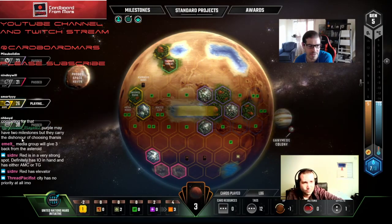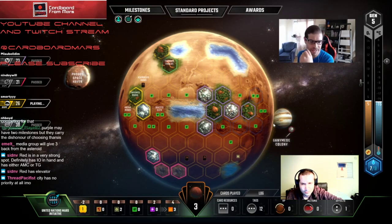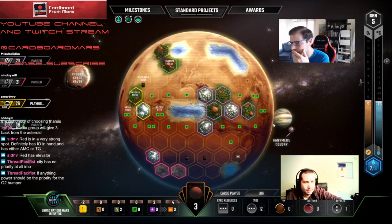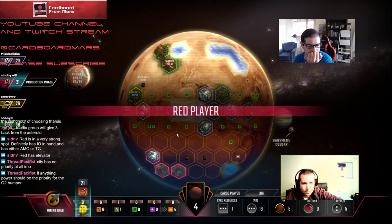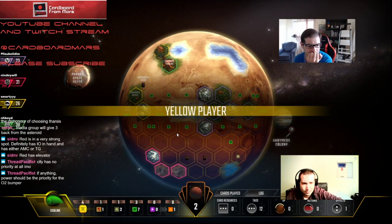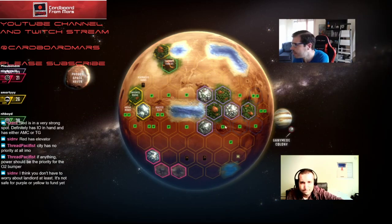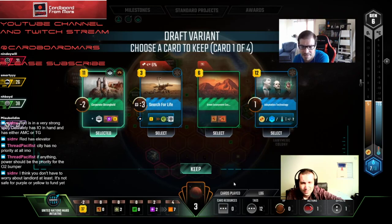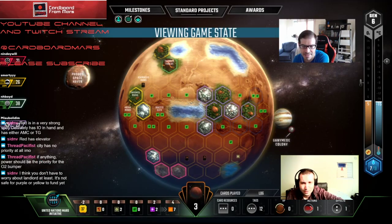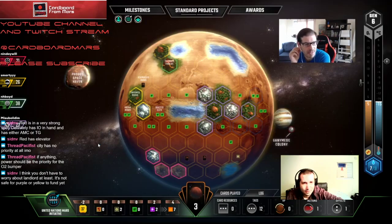We have Urbanized — so we go City, Urbanized, Plants for a lot of points already. We do not want to let Purple get all these extra points by putting a city here. We're basically going to be standard projecting — that's what happens with UNMI. He's only got 35 cash. I think he's trying to go for the oxygen-heat bump thing. Corporate — cheap city. It's probably the only card I care about. Maybe we just cut it and standard project a city.